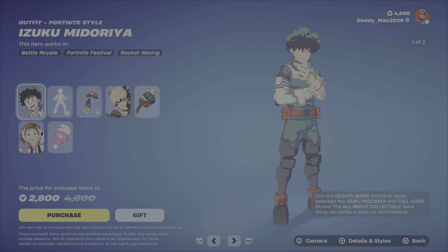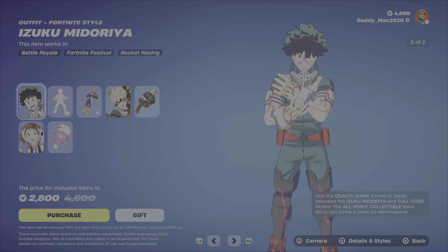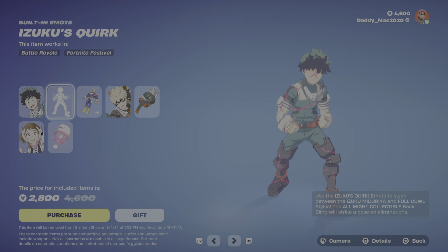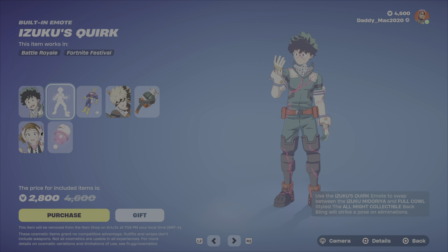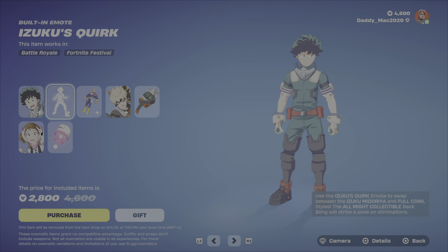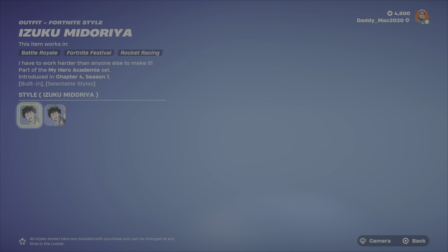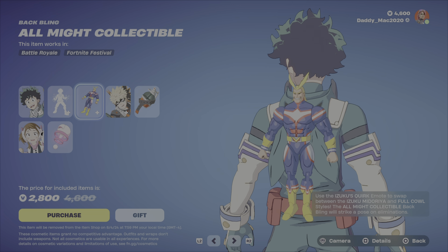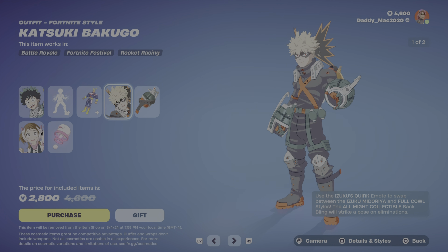We've also got the Class 1A Bundle, featuring the Izuku Midoriya outfit. This outfit has two different styles and has the built-in emote as well. It was odd that in the All Might Bundle they didn't show the actual built-in emote — it's a bit confusing — but you can swap between the styles for this outfit using the built-in emote. We also have the All Might Collectible Back Bling, and it is reactive — he poses as you get eliminations, which is pretty funny.